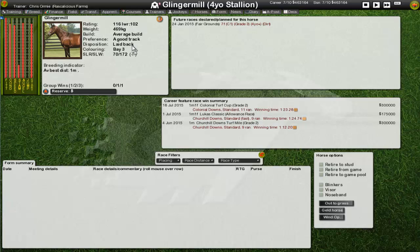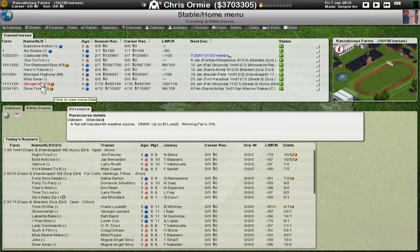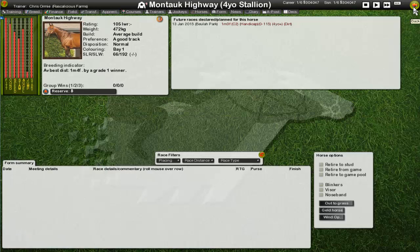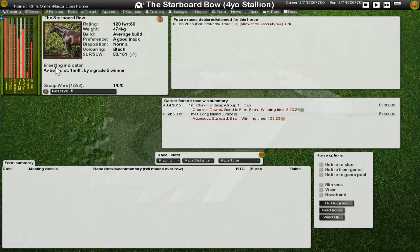Glingamil is laid back — that's always a trait I adore in my horses. I think Glingamil might be bred with Miss Swan at some point; they should produce a laid back colt of about a mile two, maybe even a mile three. Great finish, great adaptability — I think that'll translate well. Montag Highway is a mile-four horse, a decent little horse but nothing too much to shout about. This one might end up being sold; I don't think it's good enough for the breeding program when we've got better options.